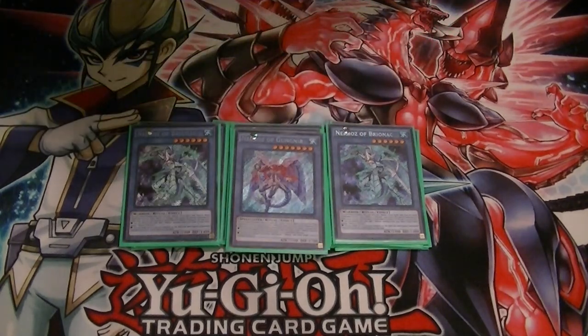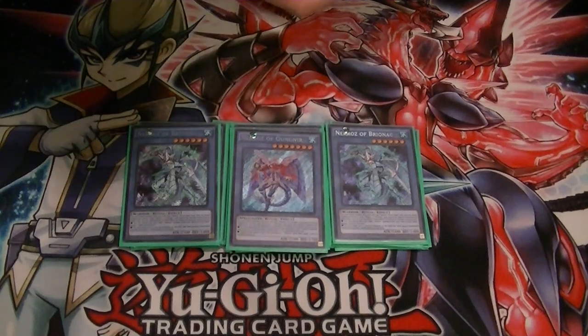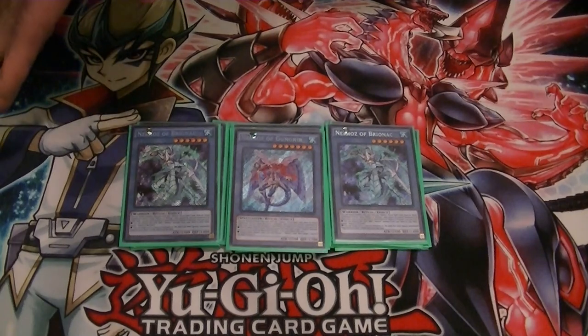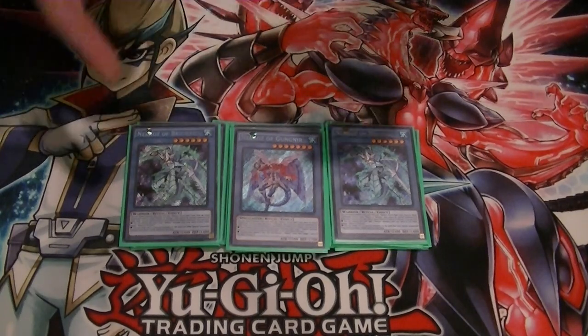Just 1 Gungnir. This protects you from being destroyed by battle or card effects for 1 turn — you can use it on your turn or theirs. Or, if you manage to summon this one, once per turn during either player's turn, you can discard any Necroze card to use its effect and destroy one card on the field. So that's really good.